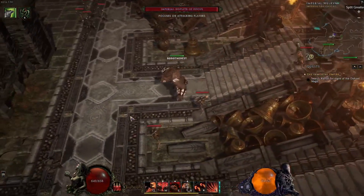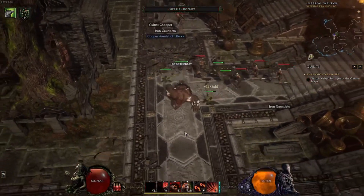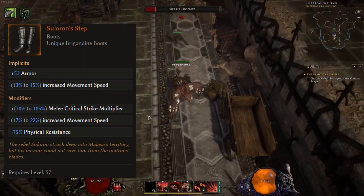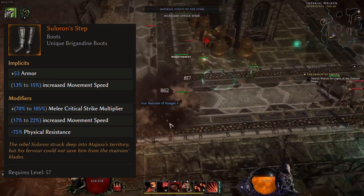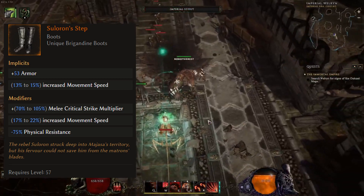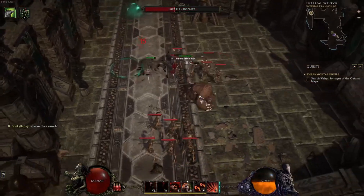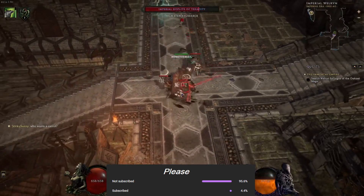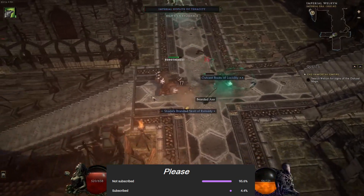I'm playing the Manifest Armor build, as you guys know, and I've been trying to farm the Suluron Step. It's a boot that gives up to 105 crit multiplier, and since Manifest Armor wears multiple copies of the boots it gives him a lot of crit multiplier, so you can basically go for 100% crit. With these boots giving him like 400 crit multiplier, he will hit like a truck.